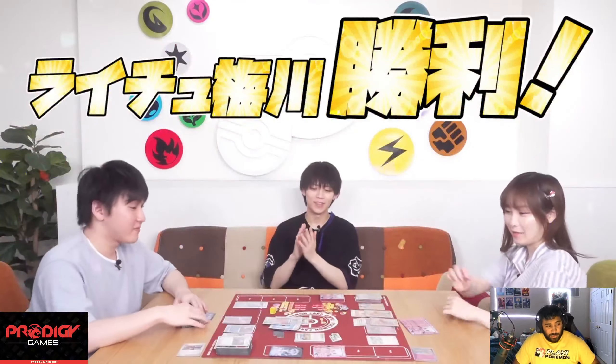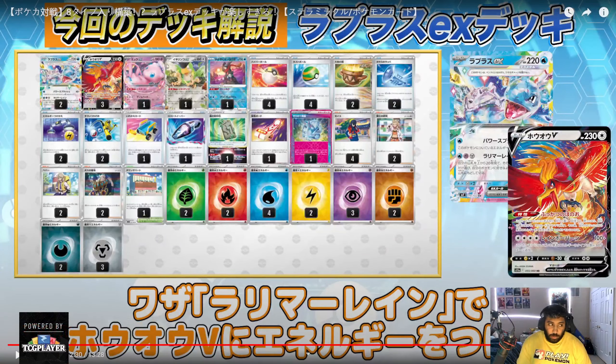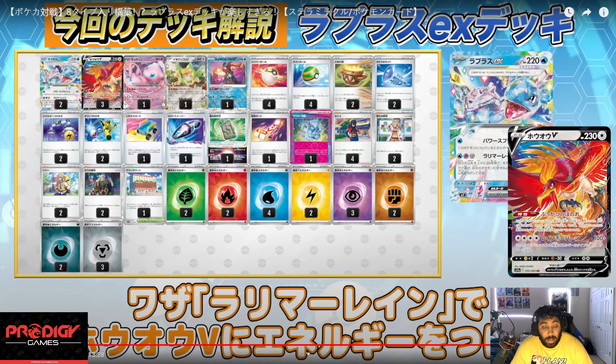This is a very funny deck — I feel like it's not actually that good, but getting Ho-Oh with the Larimar Rain seems like a great combination. Let's take a look at this list. Seems like a very turbo turn one strategy: get Ho-Oh into the discard, get Ho-Oh into play, use the ability, and once the ability is in play, you can use Larimar Rain turn two with Lapras — or use Lapras as an early game attacker while you're setting up the board.